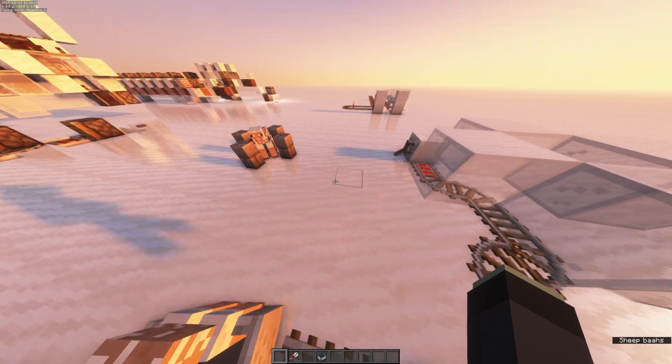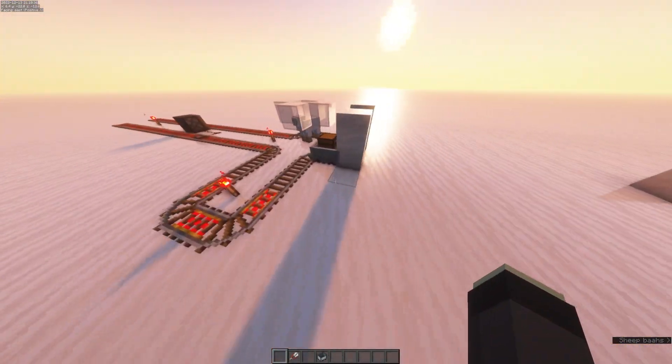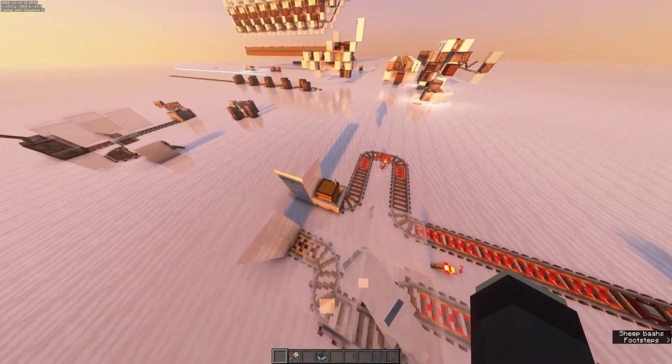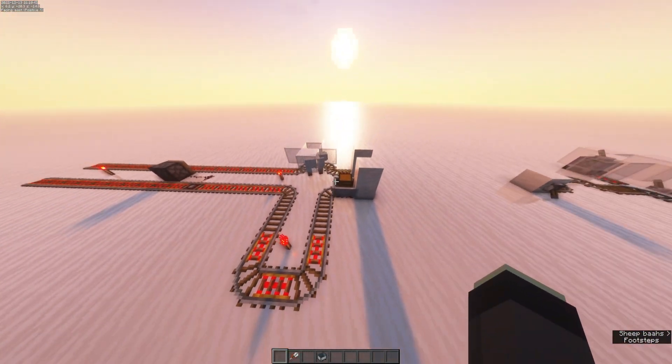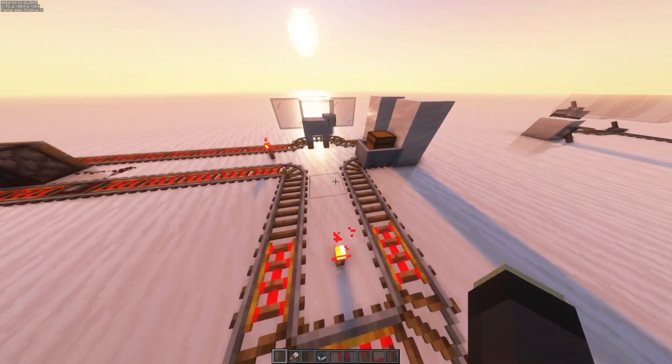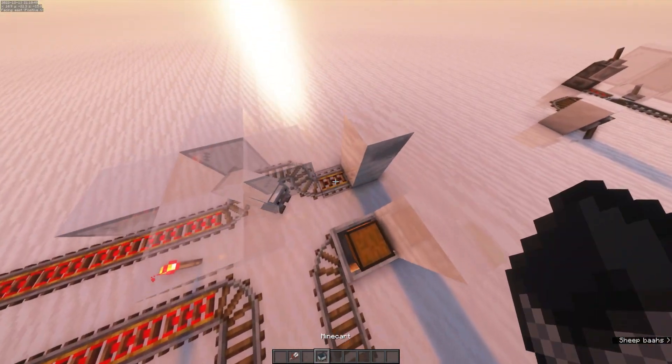So we're going to use a technique called pipelining to make it faster. Pipelining is when you enter inputs into a machine before it's done handling them, and it kind of moves forward on like a conveyor belt. Here, I'll show you with this example.